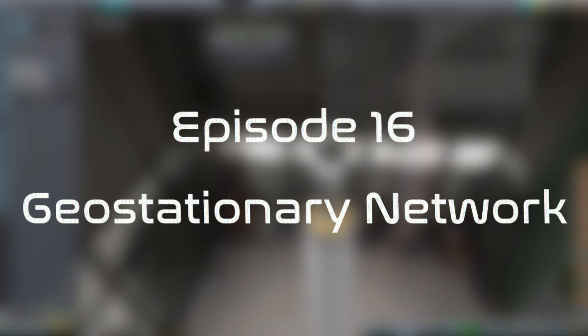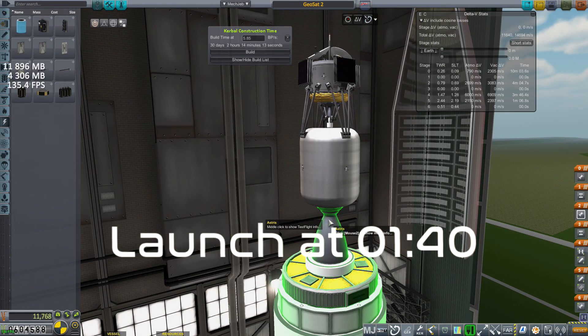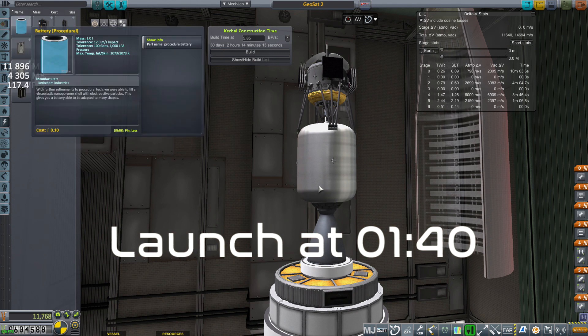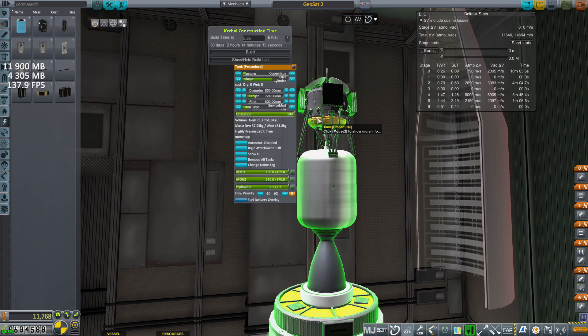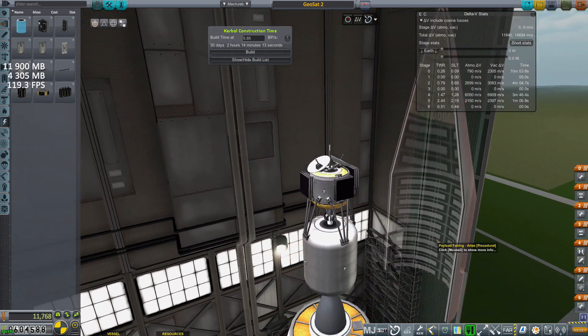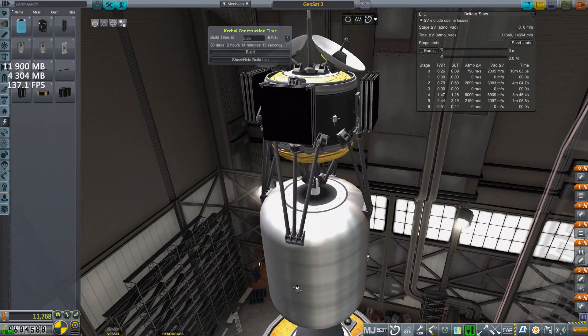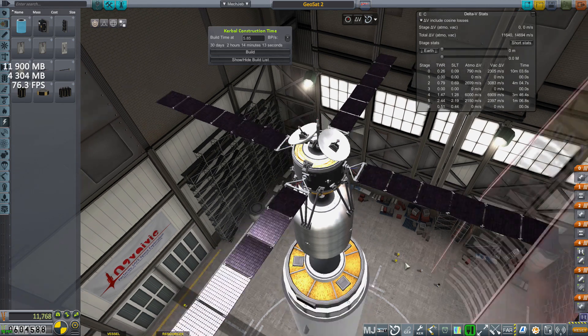If you remember from about 10 episodes ago, we had two satellites in highly elliptical orbits that were supposed to solve this issue. However, their ability to provide consistent and reliable CommNet to Earth orbit leaves a lot to be desired. They have since been de-orbited, as well as several other LEO satellites, due to their specific missions being complete. Keeping space junk lower helps the safety of our missions and the frame rate of my PC — hence the creation of the new space program, GeoSat.